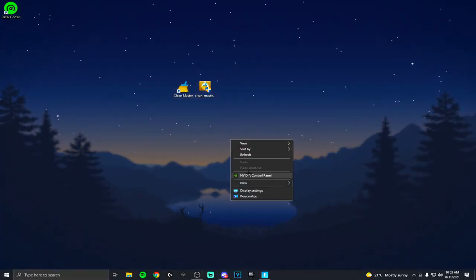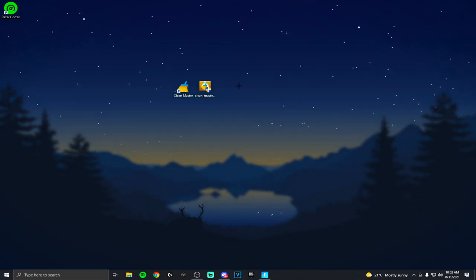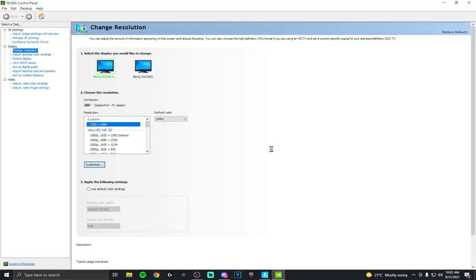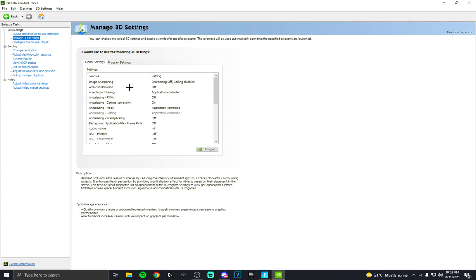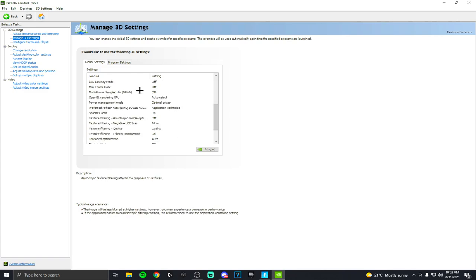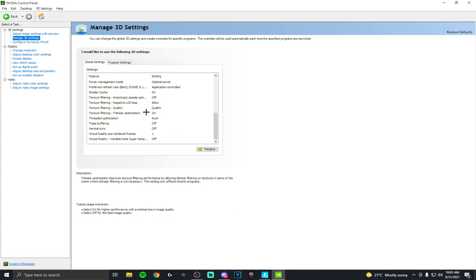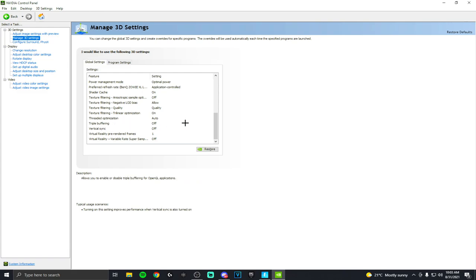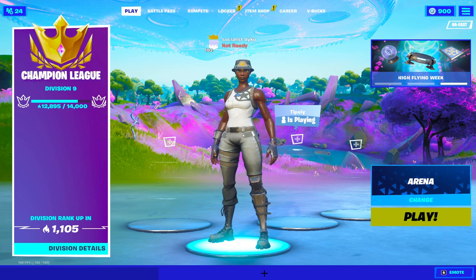The last tip: right-click on your desktop, and if you have an Nvidia graphics card click Nvidia Control Panel and open it up. Go to Manage 3D Settings, scroll down until you find Triple Buffering and Vertical Sync, and make sure to turn both of those off — they will ruin your FPS and cause screen tearing.